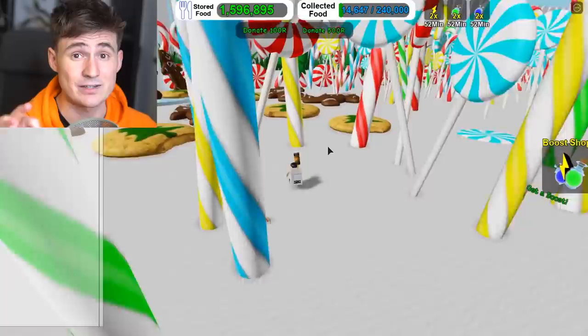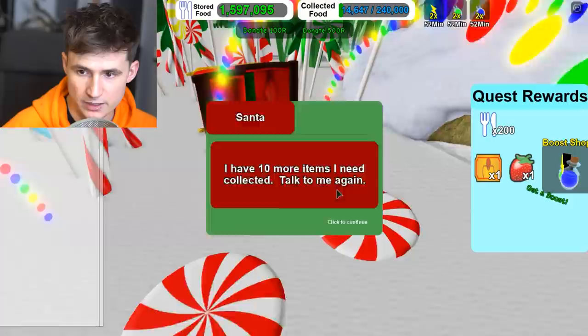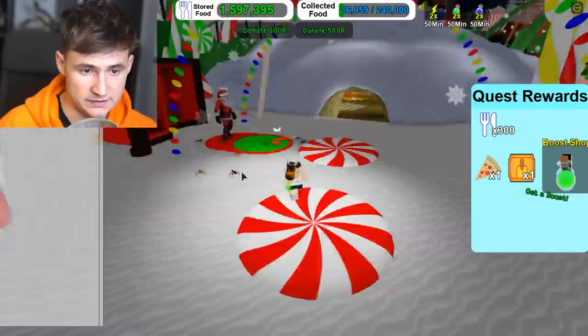The reason why we're helping Santa is because he's gonna give me a special ant, and I need an ant. I need a special little man. I have 10 more items. This is what I'm talking about - he's gonna need a lot of stuff. Santa, I'm done. What you got for me? Red presents. And we are done.